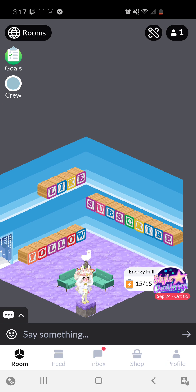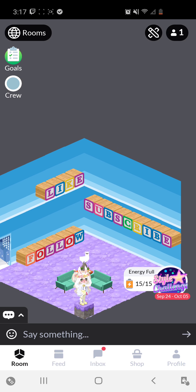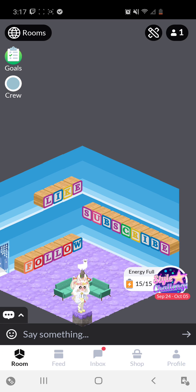Underneath Rooms, you can see where it says Goals. For Goals, that shows your daily challenges. I've already done them, so in 11 hours I'll get more. Basically you'll get three daily challenges, and if you complete them you'll get 100 bubbles per challenge. If you complete them all, you get an additional 200 bubbles. So that's your daily goals.